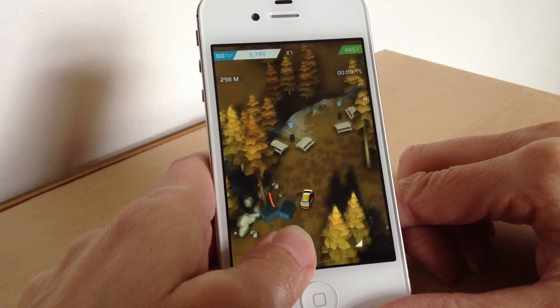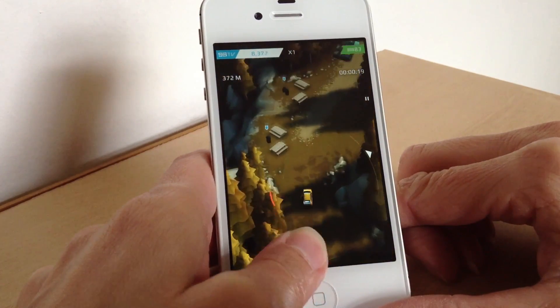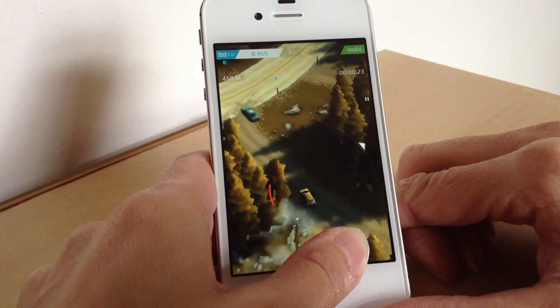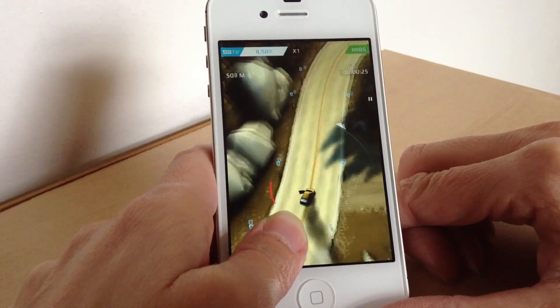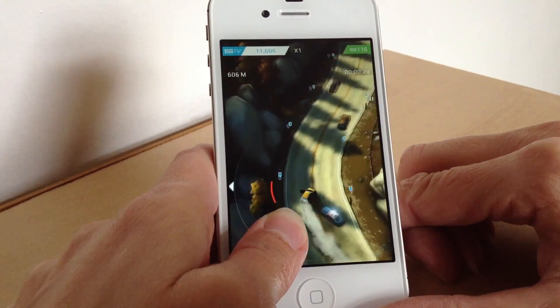Smash through as many things as you can. All those things with blue arrows above them you can smash into, and you can pretty much go anywhere — down roads, dirt tracks, you can even go through a jetty, take over a boat, and start going in the water.